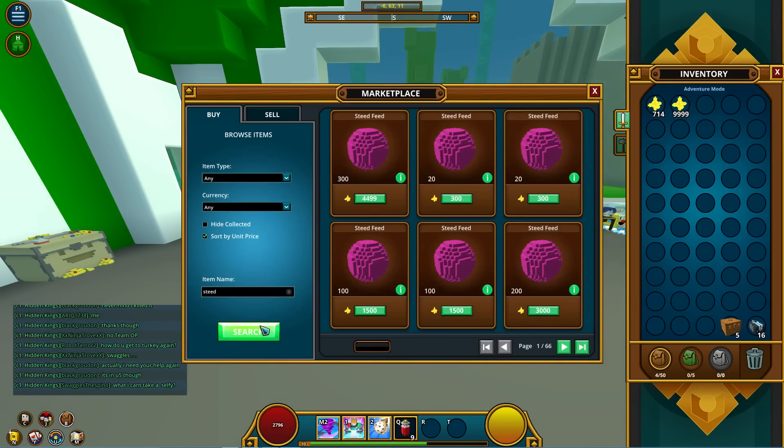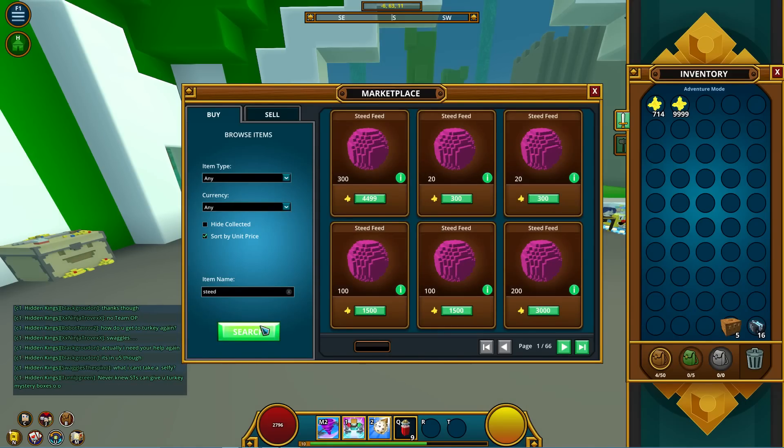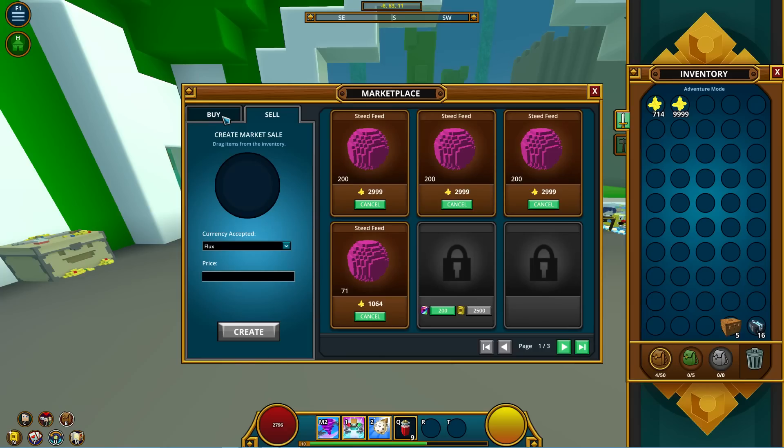Steed feed is a little slower. Not many people sell steed feed the way they do radiant shards — with radiant shards people are posting every second of the day. But it's the same concept: I bought out everything under 1 to 15 and now I'm selling at 1 to 15, so I raised the market price from 1 to 12.